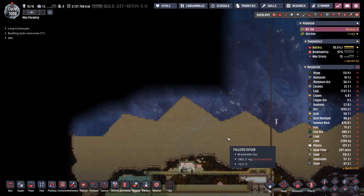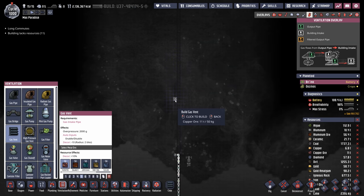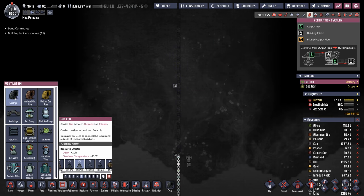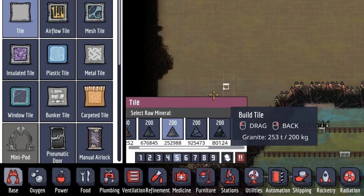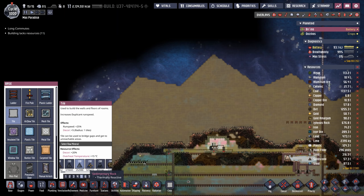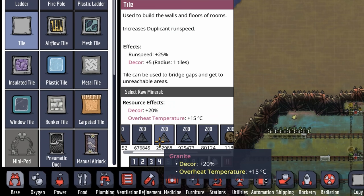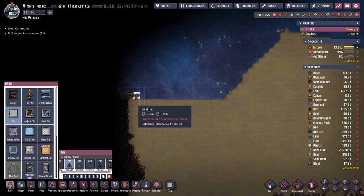Now I know what you're saying — that would be a colossal waste of granite. Except, is it though? First thing we need to do is move our exhaust up temporarily. Looking at the material that we can build tiles out of, we have granite, igneous rock, sandstone, and sedimentary rock. I'm not sure if we're going to have enough granite, and granite actually has a decor bonus so you sometimes want to save your granite supplies. As luck would have it, stone hatches can eat both igneous and sedimentary rock — but we don't want the thermal reactivity of the sedimentary rock, so we're going to use igneous rock for this.